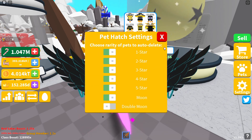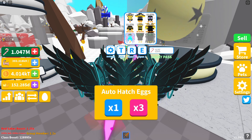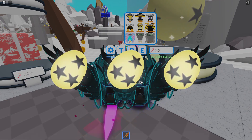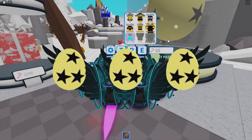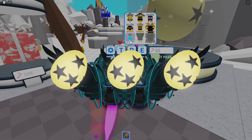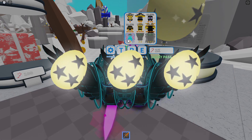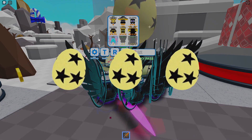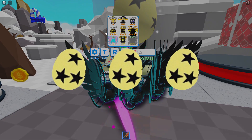I'm going to keep the double moon pet on because I want to see what I can hatch while trying to get the double and triple. If it does start taking a long time to get these two main pets, I will speed the video up. Once I do get these pets, I'll check the pet names, stats, and what they look like. We'll also check out this new cotton candy pet because it looks very similar to the ultimate cotton candy.